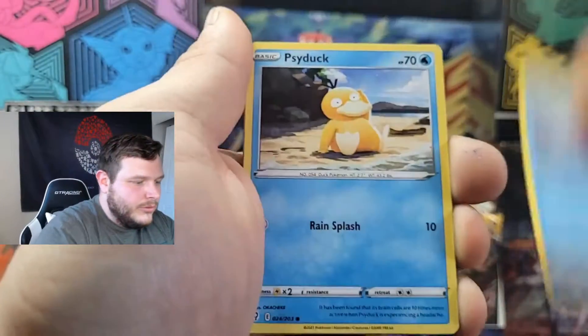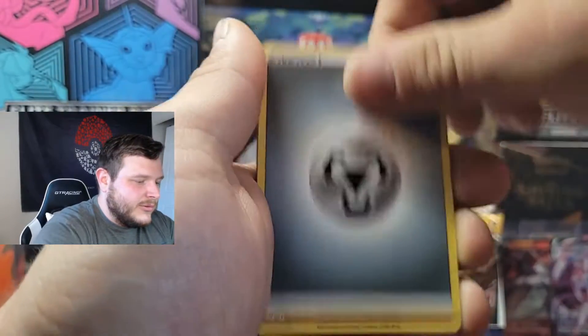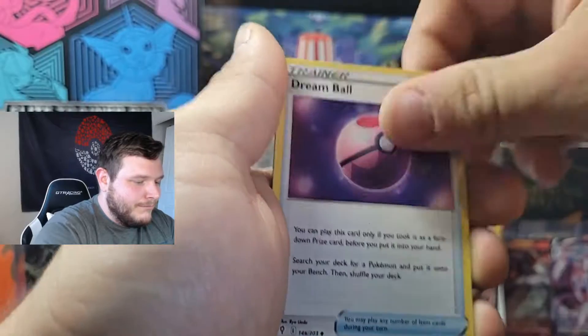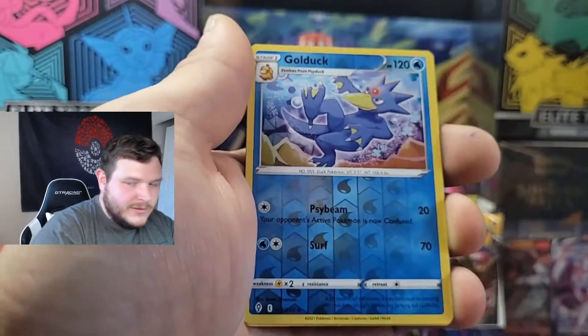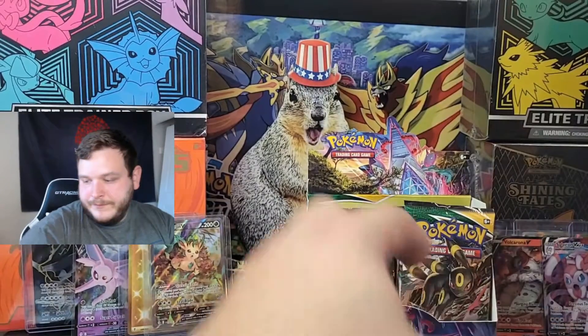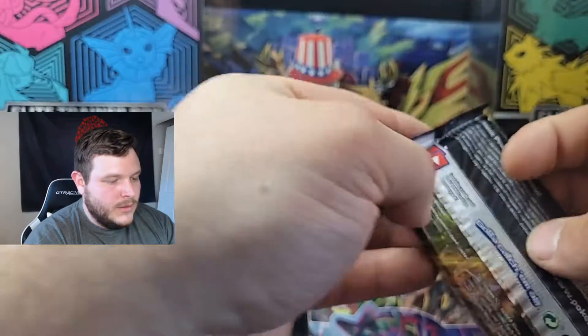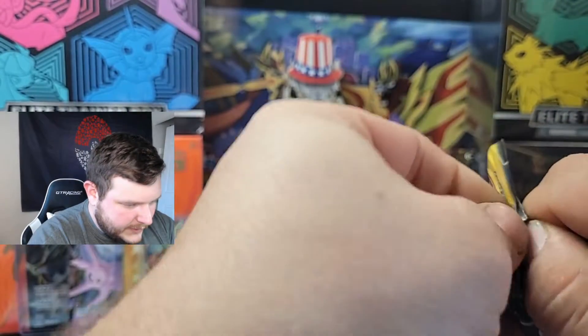Next pack: Pyroar, Dream Ball, Stormy Mountains, Golduck reverse, and a Shift Tree regular non-hollow rare. More Evolving Skies — we have now pulled four alt arts out of three booster boxes.